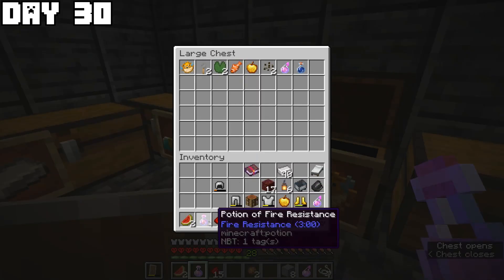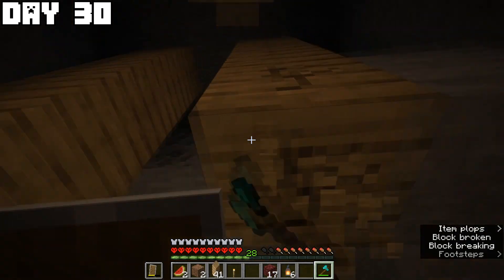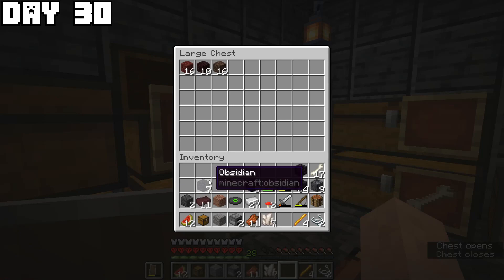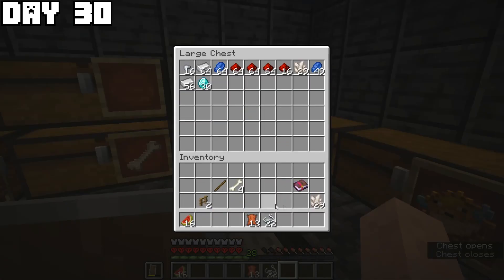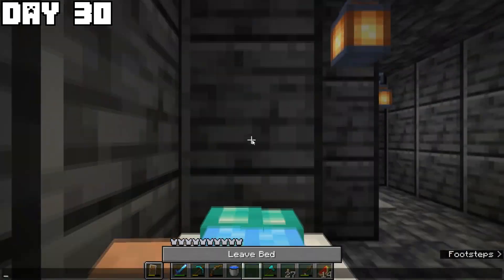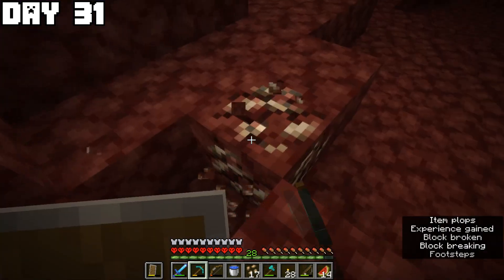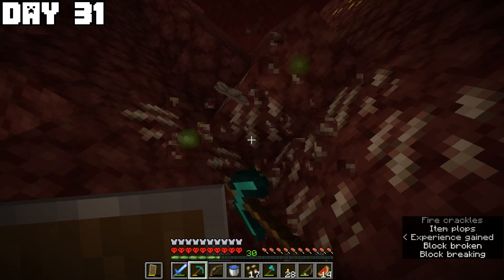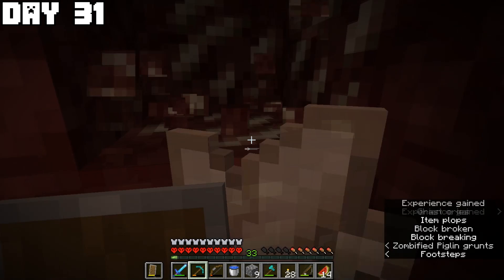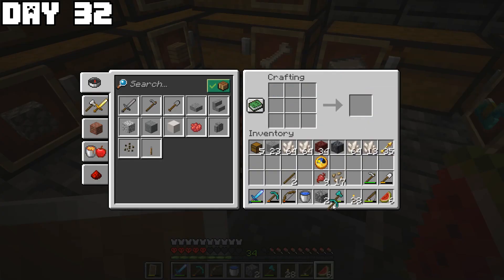Organization continued on day thirty — I needed more wood to create more chests, mined more melons, kept organizing, and finally finished sorting everything. Day thirty-one started with some farming before I went into the nether to get a lot of quartz and experience levels for enchanting. I got a whole lot of quartz and then returned to sleep. With the levels from quartz I enchanted my bow and some pickaxes.